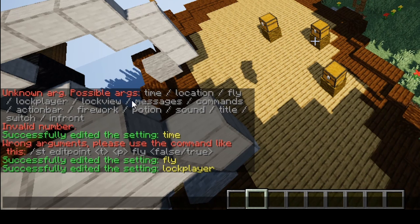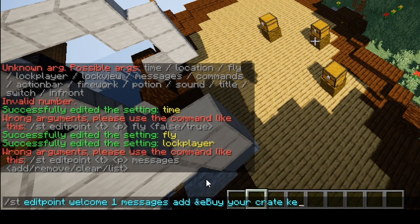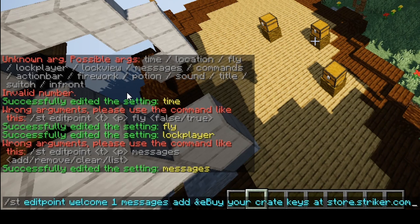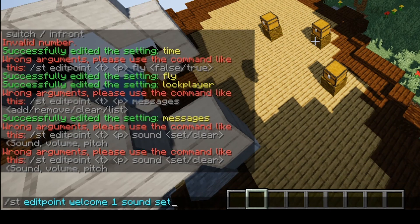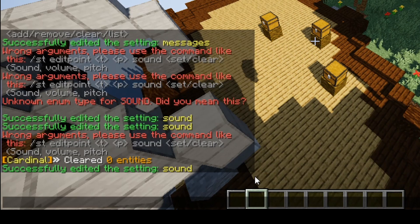If we want to lock the view we can do that on the next one. Then we'll do messages and commands — so we can actually send a message now. We'll do messages, then add, and say 'buy your crate keys at store.striker.com'. That will send a message to them, and you can add as many messages as you want, which is really nice. I also like to add a sound — you can also add fireworks, which is pretty cool. I'll leave the sound names linked down below. So I'll set the sound to chorus flower growth, then set the volume to five and pitch to zero. Now we have set the sound.